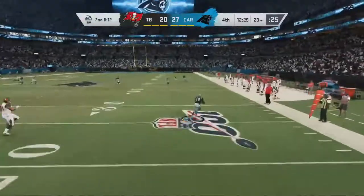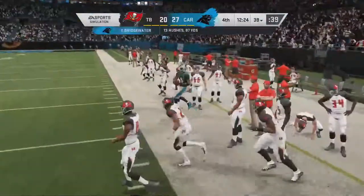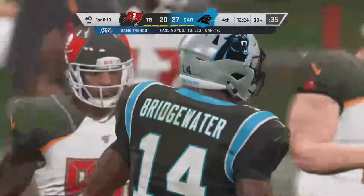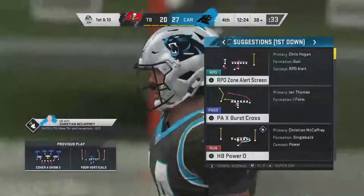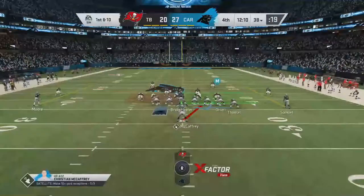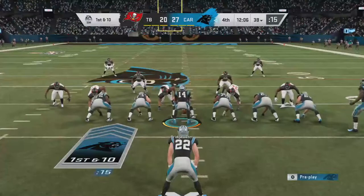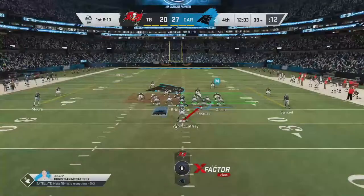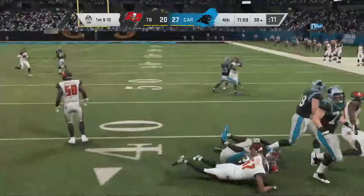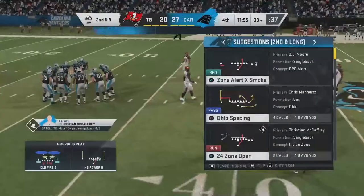Bridgewater uses his legs and takes it beyond the 35 before going out of bounds — 15 yards and a first. The pass rush is getting after him but they create space and he takes off. To give time to the tailback — stopped quickly, just a yard up to the 39. We're gonna get closer, I think.